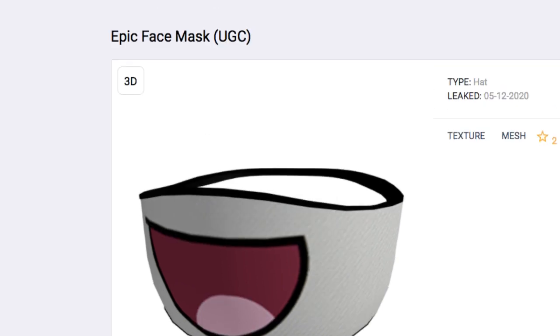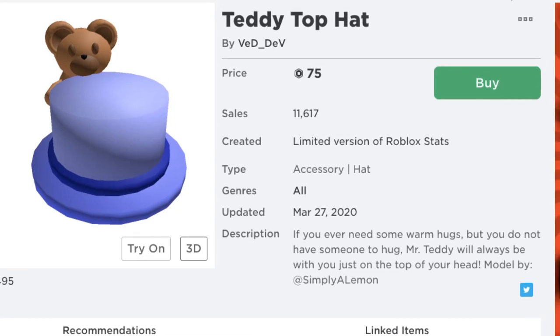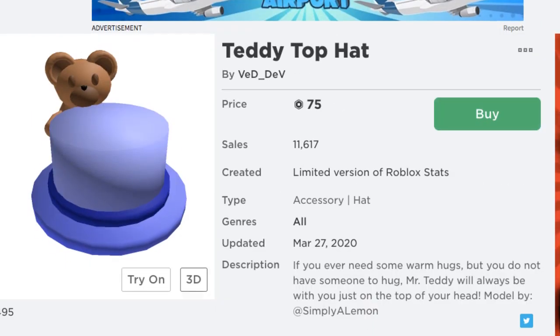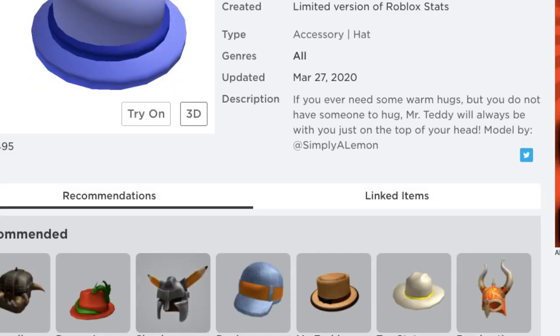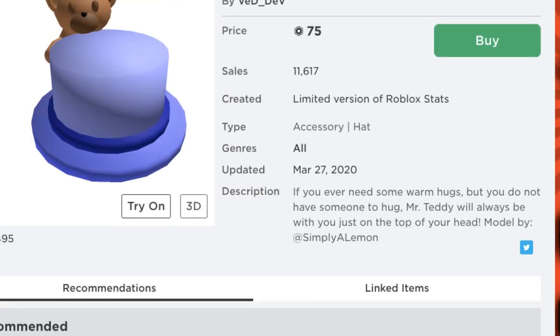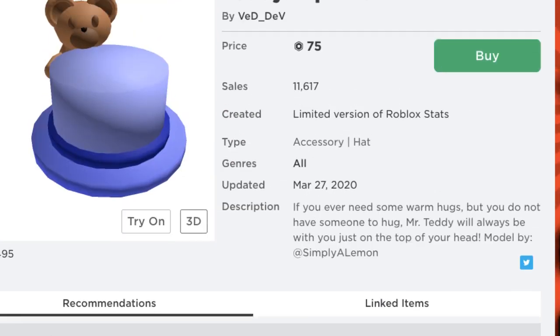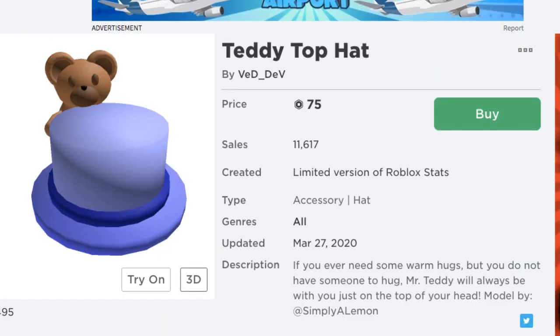It's not up on the catalog yet, but it probably will be. Now, this is pretty interesting — this is the Teddy Top Hat. Some people have been saying it's a Banded Top Hat clone, but a top hat's a top hat. I don't think this thing will be taken down — it's been sold a couple of times and it's been out for a while. Pretty cool. So if you guys ever wanted a Banded Top Hat or something similar for cheap, I recommend picking this thing up. Only thing is it has this little teddy bear on it.